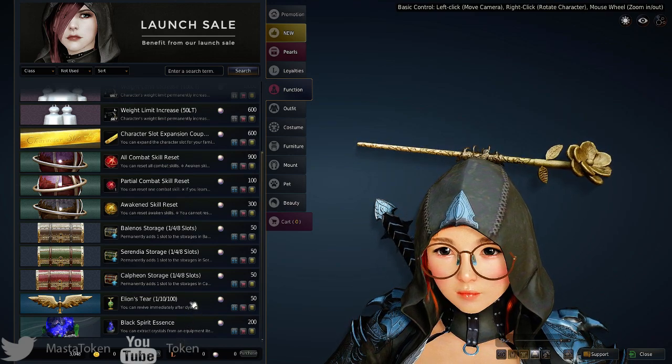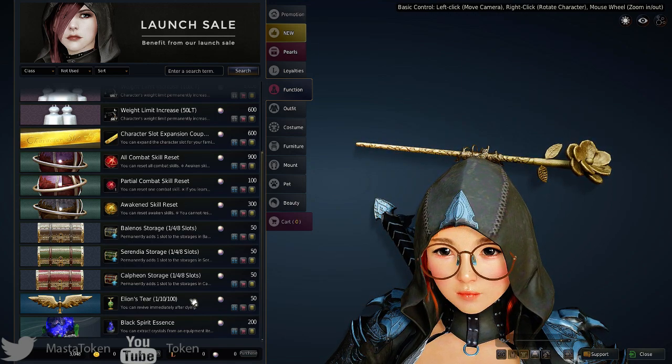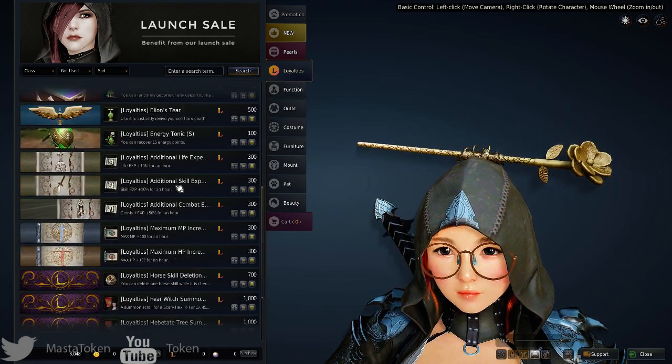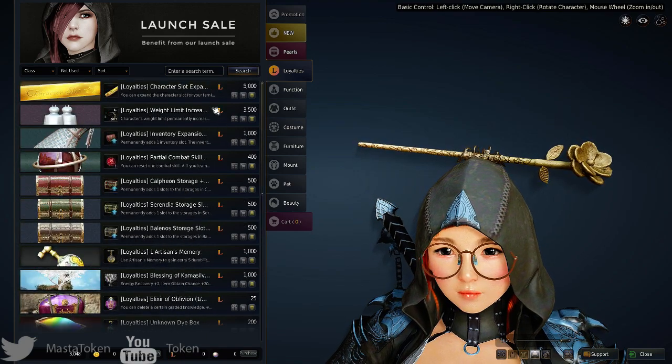You can also buy revive potions. In this game when you die, up to level 10 you can revive immediately for free, but after that there's a three to five minute waiting period or you go back to town. You can buy potions to revive immediately right then and there. As for loyalty items, I'm not sure how those work yet.